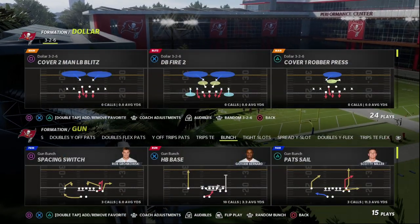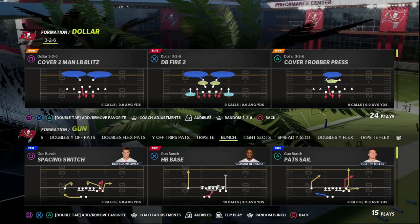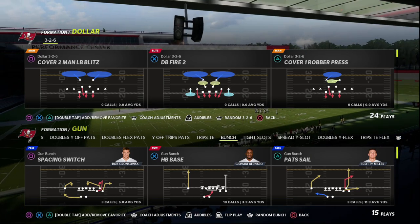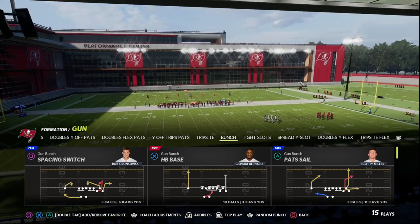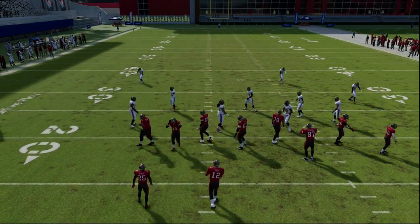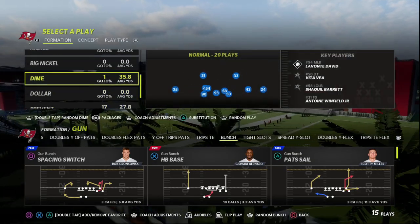In today's video I'm going to show you one of the easiest blitzes you can run in Madden 22. It's also going to be one of the best blitzing concepts in Madden 23. I think this defense is actually really slept on. It's the Nickel Normal out of the 4-6 playbook. You can run this out of anything, but this is going to be one of the better defenses next year.